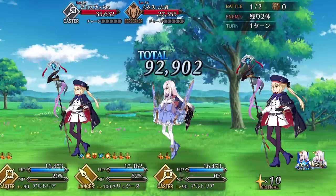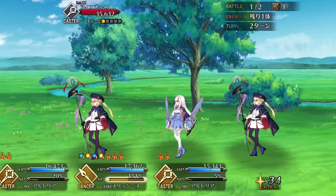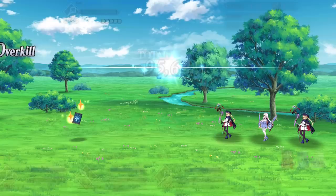Melusine is indeed the first ever Servant to have two completely unique NPs — big things really do come in small, cute packages. But the double NP isn't the only impressive thing that Melusine is packing. Her stats alone put her leagues above most other Servants, possessing both fairly good HP and star generating, as well as excellent attack and NP gain. Melusine doesn't really suffer in any major area, and even her passives are commendable, with high-ranking Territory Creation giving her a substantial passive boost to her single-target NP damage.